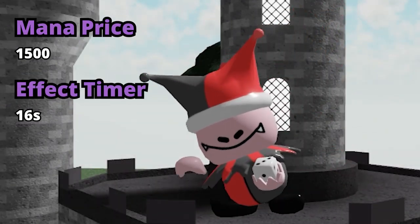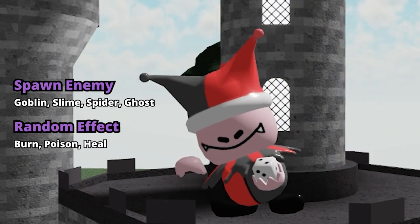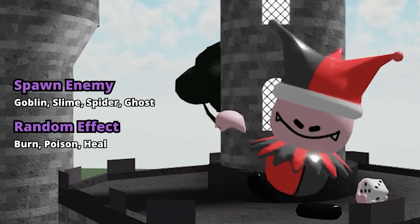After you have gambled your way to 1500 mana, you can upgrade Jester to level 2. This time, it only takes 16 seconds to use its ability. Its ability consists of Spawn Enemy, which does the exact same as before, but this time it spawns Goblins, Slime, Spiders, or Ghosts.